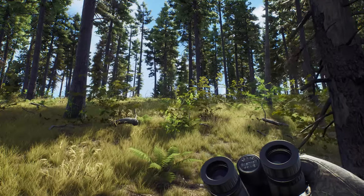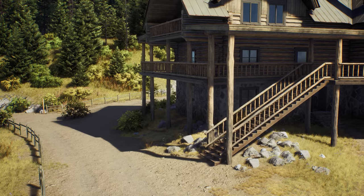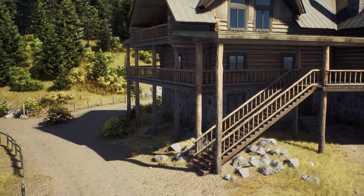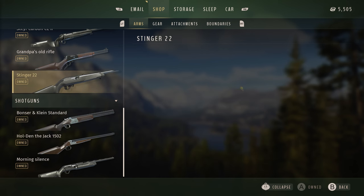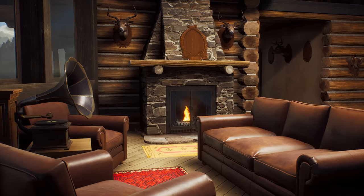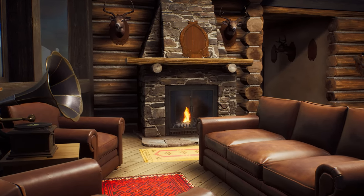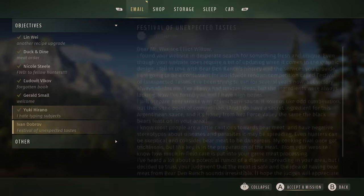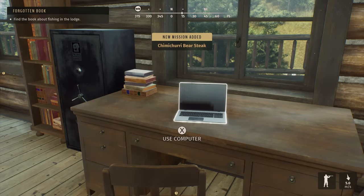In Way of the Hunter, you can follow the story or choose your own path in free play. The adventure starts at Bear Den Ranch, where you'll acquire rifles and stock up on gear and ammunition to prepare for the hunt. It's your base where you'll work to supply ethically hunted meats to elite restaurants. Clients from high-end local restaurants will reach out to you, and it's your job to bring home the game and pocket the cash.